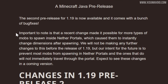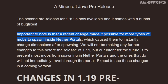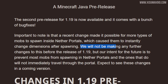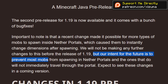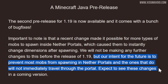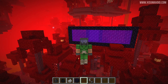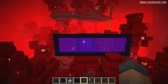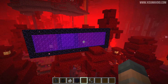Let's read what Mojang have to say about this: 'Important to note is that a recent change made it possible for more types of mobs to spawn inside of nether portals, which caused them to instantly change dimensions after spawning. We will not be making further changes to this before the release of 1.19, but our intent for the future is to prevent most mobs from spawning in nether portals, and that ones that do will not immediately travel through the portal. Expect to see these changes in a coming version.' I think that communication is really important, but the statement is a little bit ambiguous — it doesn't clearly say whether this is coming in 1.19.1 or in 1.20. We need some clarification on that front.